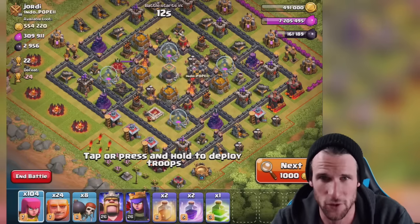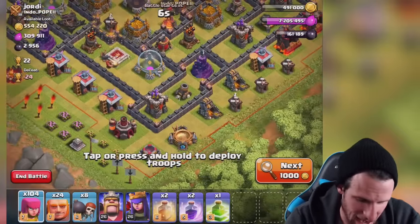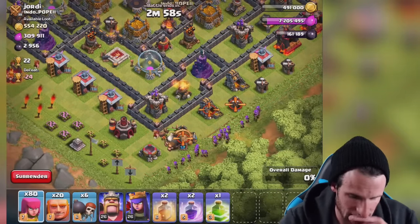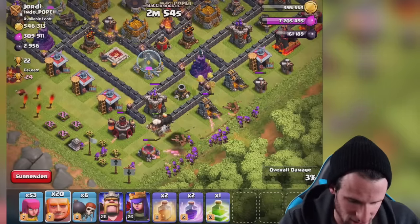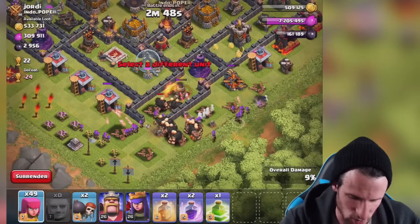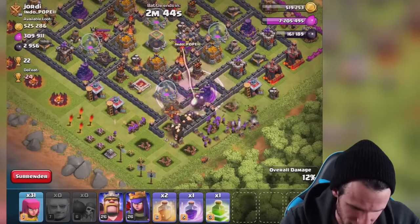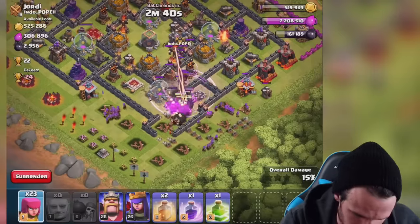There is literally an insane amount of gold on this base — 554,000 with a good amount of elixir too. I'm going to see if we can get in here without worrying too much about the inferno tower. We've already got this guy in here — come on giants, deploy! We're going to get all these guys up in here, drop off the rest of these wall breakers, and start doing some work. Raging them up right there.